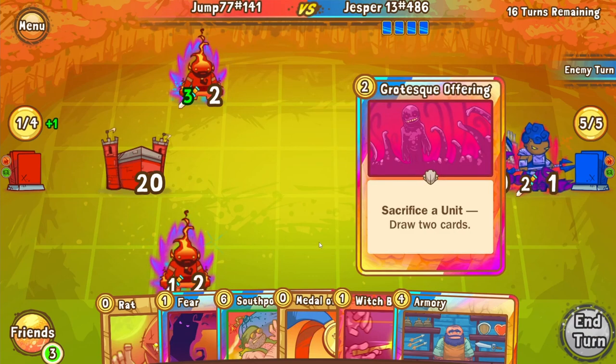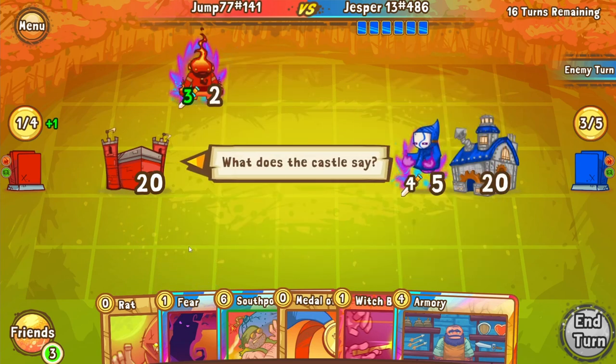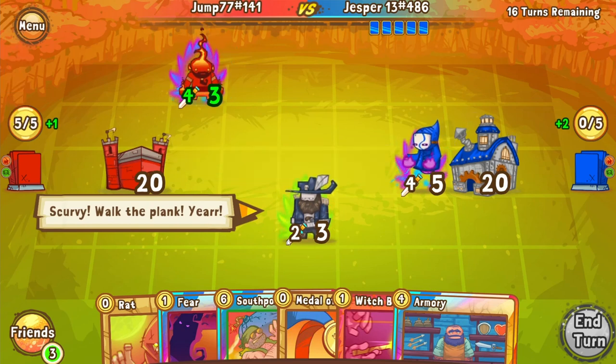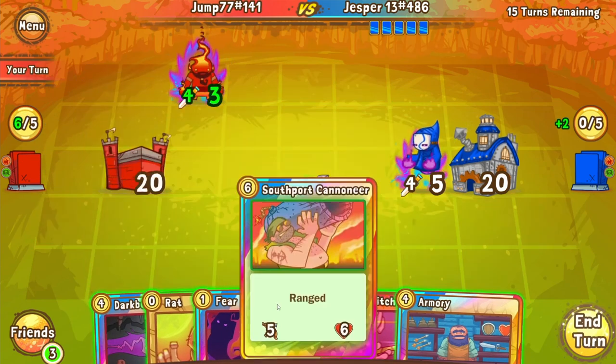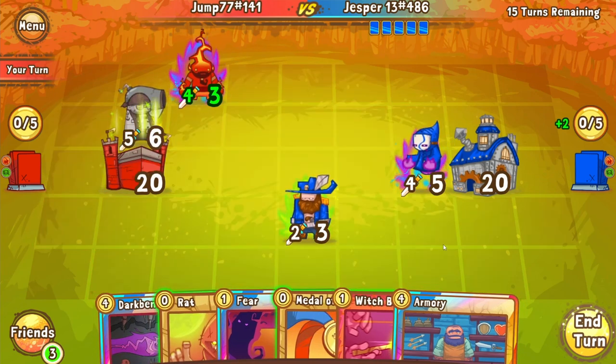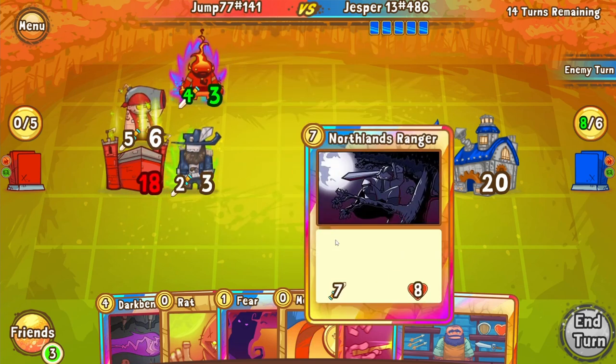Now Jasper, if he has a way to sack the Salahar rider — that is a great play from Jasper, going for the grotesque, knowing that he has a very high chance of getting one of those flame princes and then getting draw on top of that. That was an excellent play. And now he's going to run in that southpork captain and make Jump deal with that. Jump is going to go for a southpork cannoneer for his turn — that's a very strong play. If there's one thing that can beat out darkbender in this format, it's cannoneer. It's just a chunky boy.